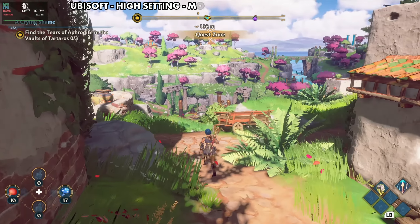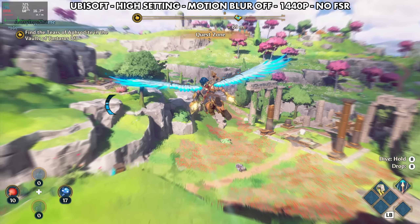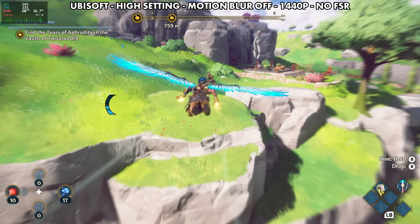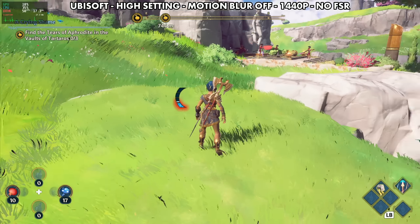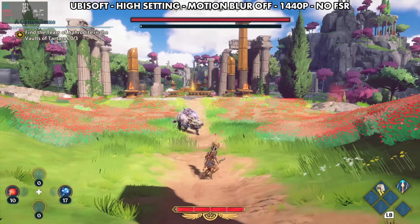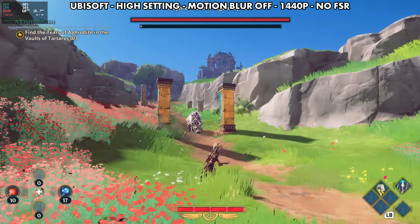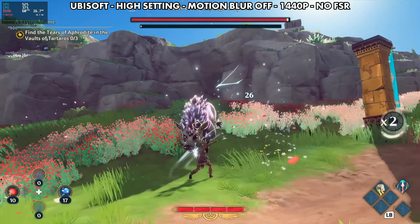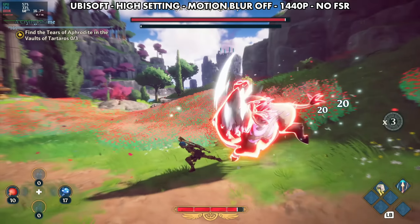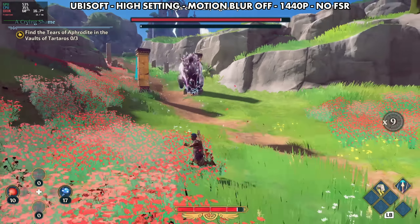Our fifth and final game for the video today is Immortals Fenyx Rising from Ubisoft, running on the Ubisoft launcher. This is high settings, motion blur off, 1440p native resolution. This gives us a completely different art style to take a look at, so we can see what the stream looks like and how the game is running. We are shooting for a locked 60fps in this game, however you could run this unlocked, stream it at 120 or 60, up your graphics from high, or lower them to raise your framerate. This offers some overhead, allows the machine to breathe a little bit, and gives us a fairly smooth 60fps experience with a 60fps stream. It feels great to be playing here.